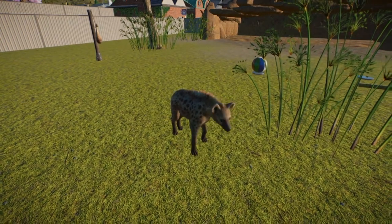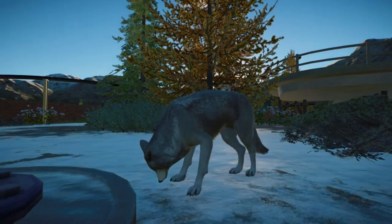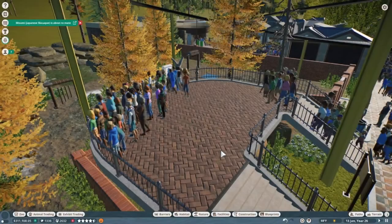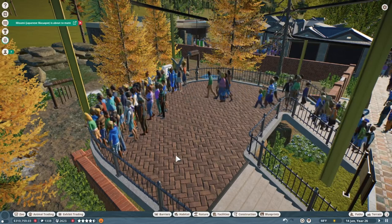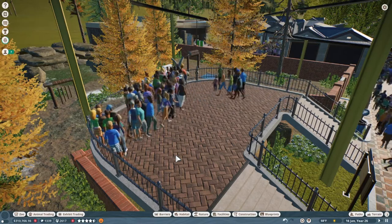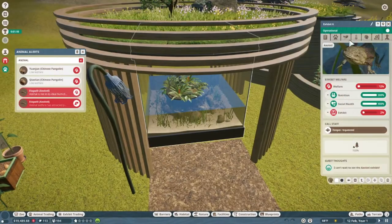There's also a new chorus that can occur in both the wolves and the new Siamangs. Your guests can now engage in a new behavior of group photos. However, I've played the game for a while with the new update and have yet to notice any of my guests taking group photos. This could be because a good happiness score is required for guests to take a group photo.